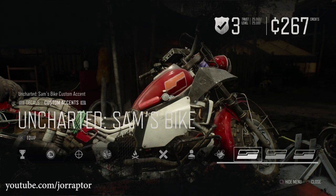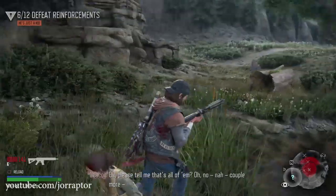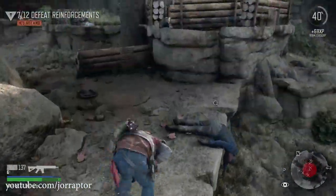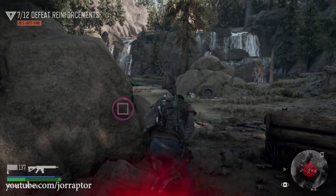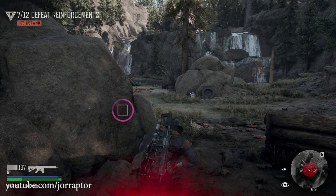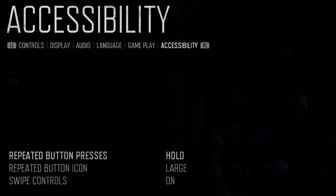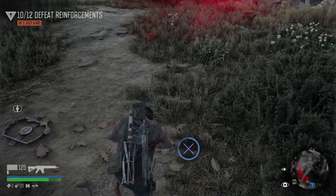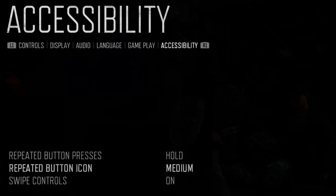Update 1.30 also brings a ton of accessibility options. For example, you now only need to hold a button during quick time events — when being grabbed or when you trigger a trap. So you don't have to hit the same button over and over again. I really like this in the Naughty Dog games that added it as well, so it's cool to see it in Days Gone too. You can also make the button icons larger during these quick time events.